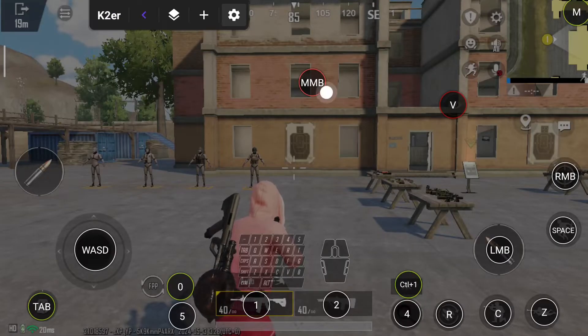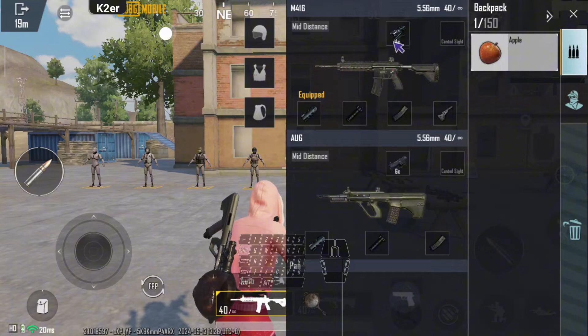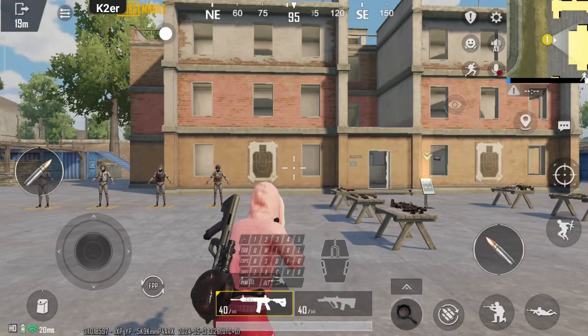I've set up some key mappings: the middle mouse button to aim, V for free look, left click to shoot, right click to scope in, and a few macro keys. I've also got a 4X Scope M416 and a 6X Scope AUG ready in my inventory. Let's check out the recoil on these guns.